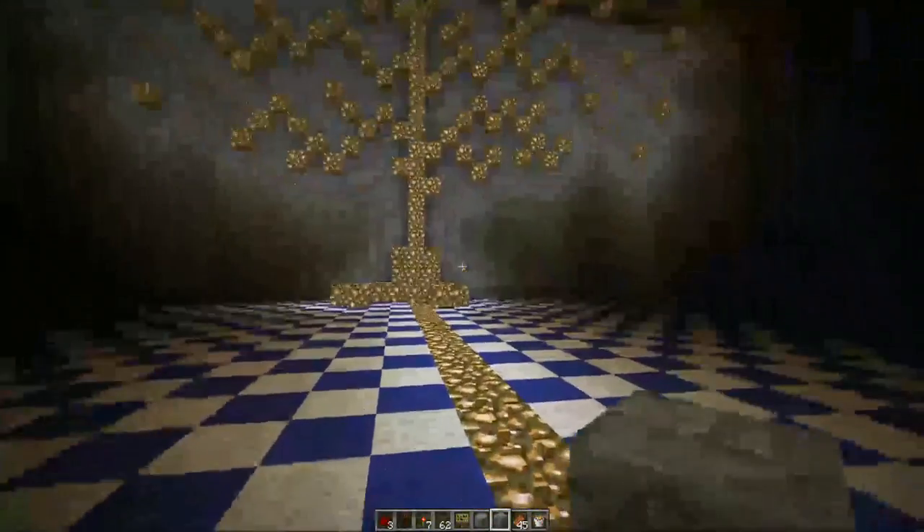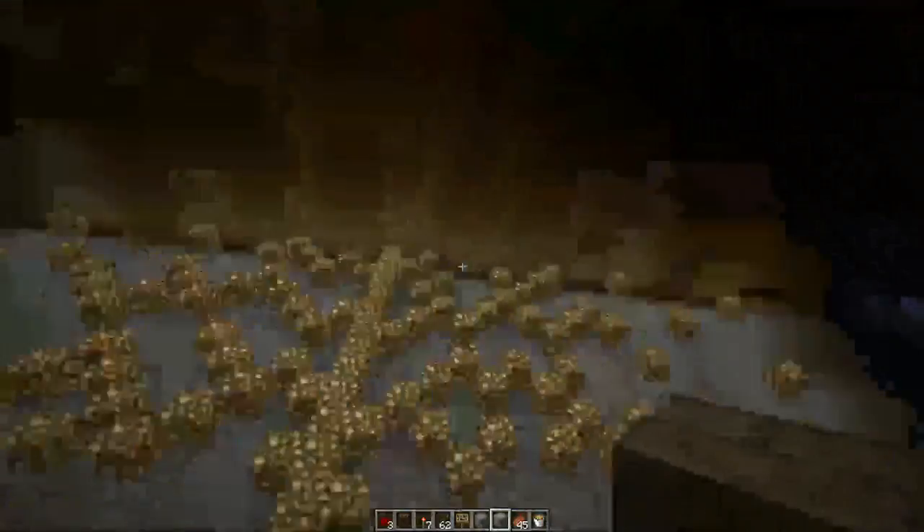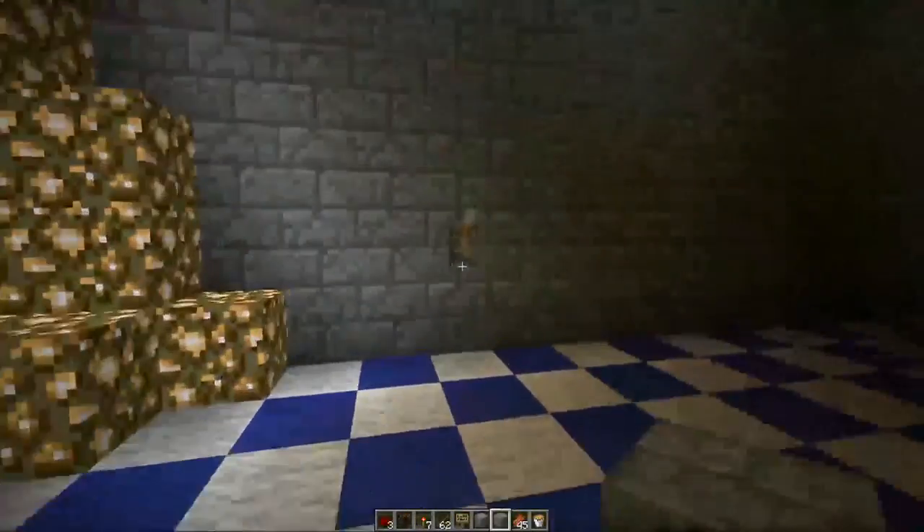Also, you can use items like staircases in order to use them on the rooftop and for other uses other than what they're naturally intended for in the game.